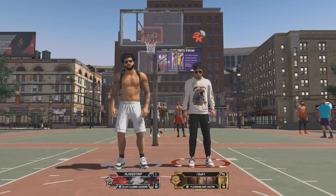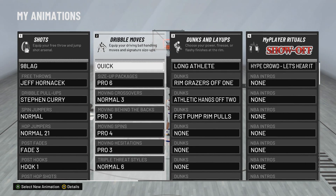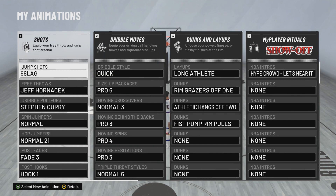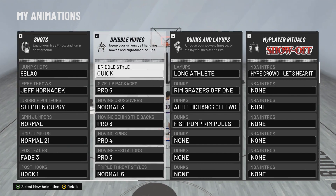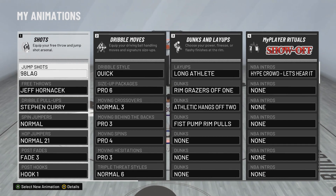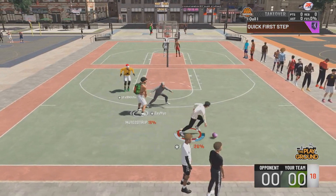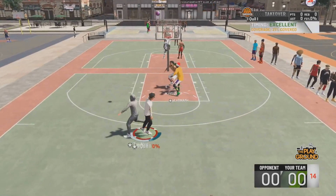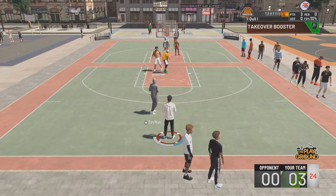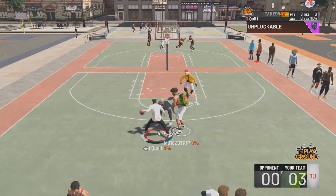Lastly is my playmaking shot creator, which has the exact same dribble moves as my offensive threat. The only thing I might change is using Kyrie or Allen Iverson instead of Pro 6, but I'm just used to Pro 6. There's not much new to show for the dribble setup, but there's a lot different in how you play — using screens on a play-shot versus iso-ing on an offensive threat. This build is where you'll see me really focus on the quick shot with down on the right analog stick. I'll show it in slow motion — just run, stop with down on the right analog, and shoot.